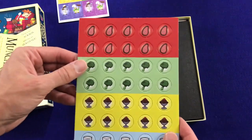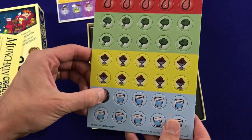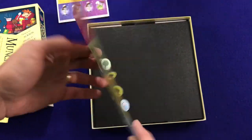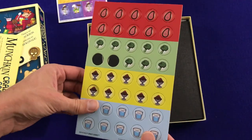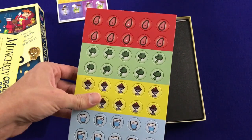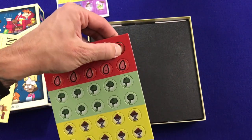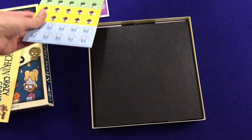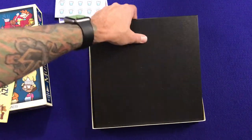Same thing with the food tokens — meat, food, dessert, and drinks. They don't shoot out but they pop out fairly cleanly; doesn't feel like there's going to be any ripping. Nothing drives me more nuts than getting a brand new game where you have to massage the punch pieces out so you don't tear the back half of the punch board. Definitely a high quality punch board here.